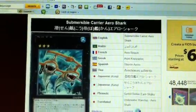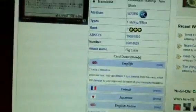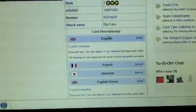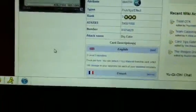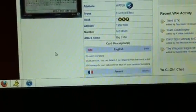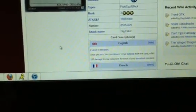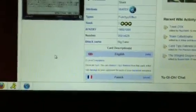The next card — I can't even say this dude's name — Submersible Carrier Aero Shark. Rank three Xyz. Once per turn, you can detach an Xyz material from this card and inflict 100 damage to your opponent for each of your banished monsters. I decided to talk about this card because right off the bat I thought of Macro. You're going to be getting so many cards banished that you just might be able to burn your opponent pretty well. It can definitely be massive because Macro removes all cards from play instead of sending them to the graveyard.